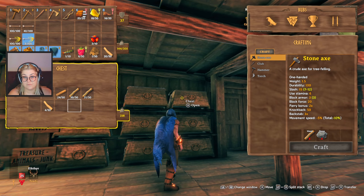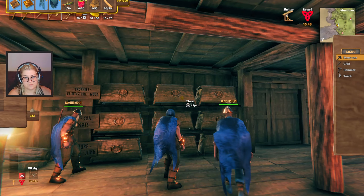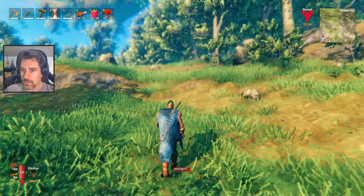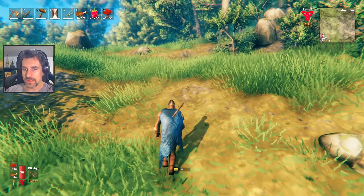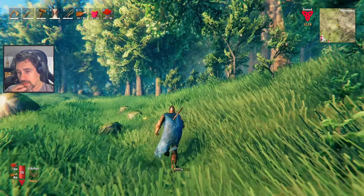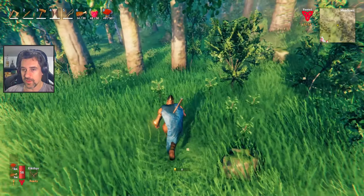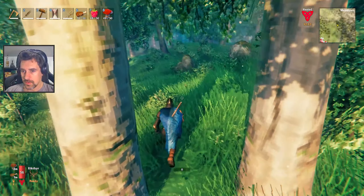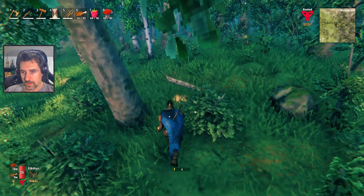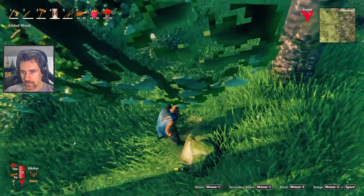So we want to get mead and cooking up there. We also need to run some spikes around that wall for raids and the like. Oh, we've got lots of bones. And portals — once I get this portal set up, you're going to set one up on your side, right? I'm going to set it up right now. We're going to call it 'Refinery.' We want to get our mead operation and cooking set up.